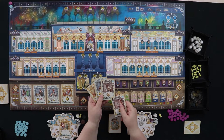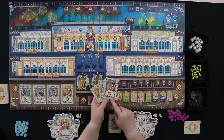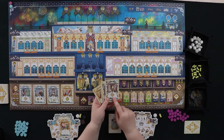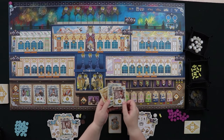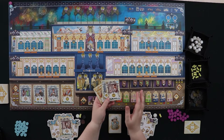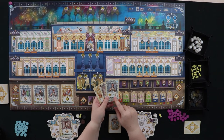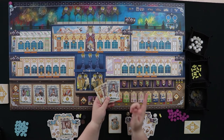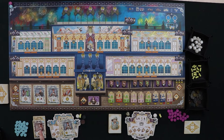Looking at the options: one apprentice has a bonus action of grabbing an additional resource, another gives two extra livres. I'm going to take this apprentice for sure, and my other apprentice because I want basic actions this round. I'm hoping to get a dress out next round. I'll also take my journeyman to have the full range of actions available. These other cards go back in the deck.